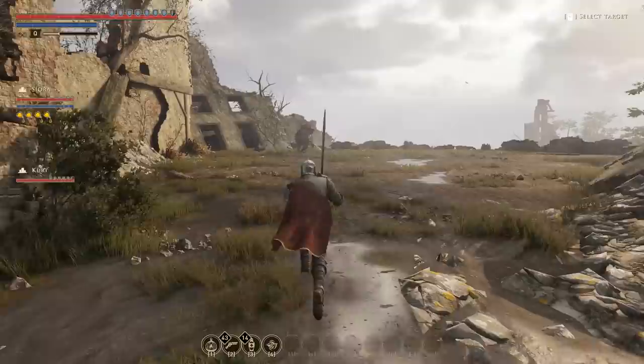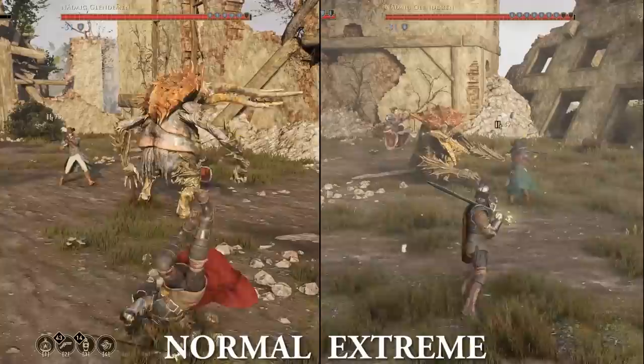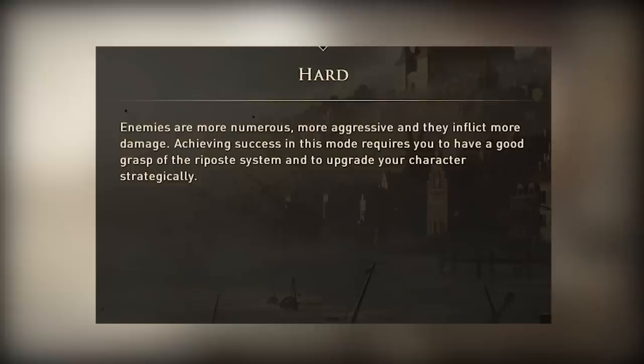You can easily tell the difference when you use the pause menu and click on the enemy to show their stats. The higher the balance, the less chance for stunning your opponents — and the same goes for your character. Your special fury attacks will also do considerably more damage on normal. I'll explain these stats and attacks when we get to combat tips a bit later.